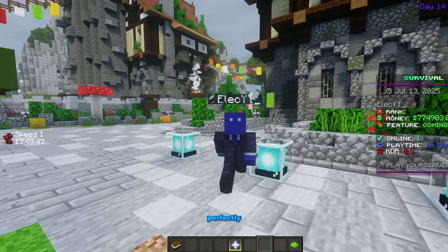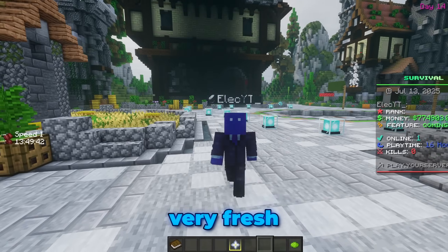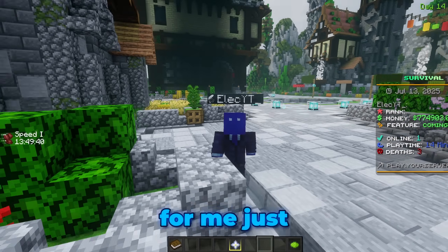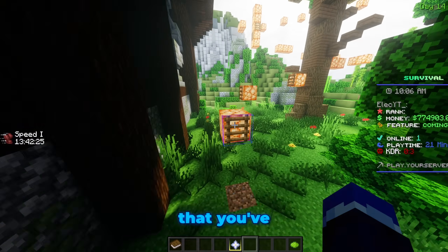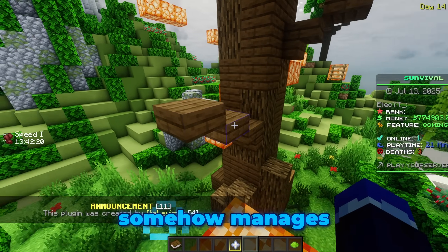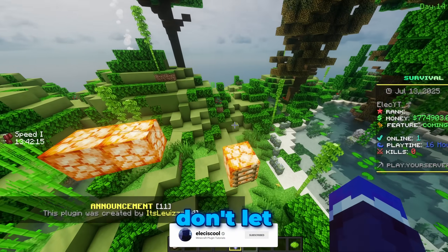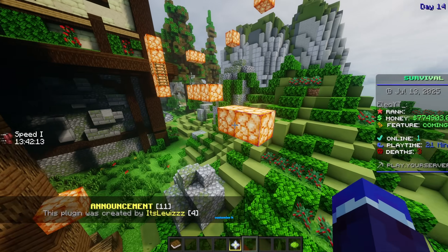If you followed my instructions perfectly — and I know you did because you're awesome — you should see all your placeholders looking very fresh. Well done. That was exhausting for me just to explain. And just like that, you've got a cool looking boss bar that'll make all your friends jealous. If this video manages to wrangle 100 likes, I'll create an epic tutorial on customizing this configuration. Feel free to dive in and customize yourself.